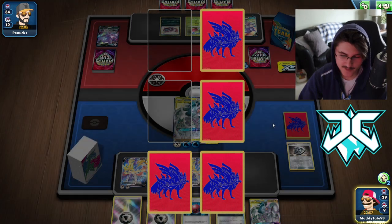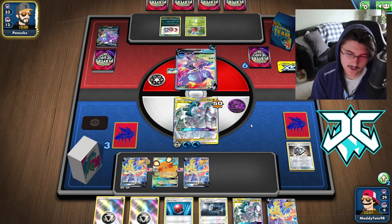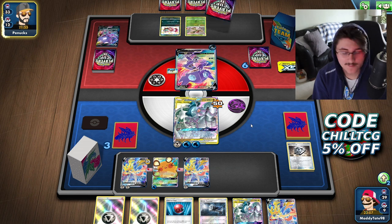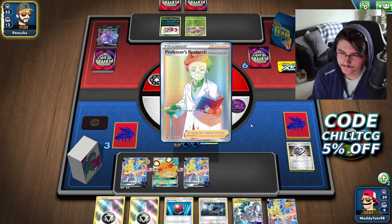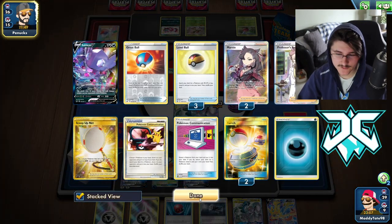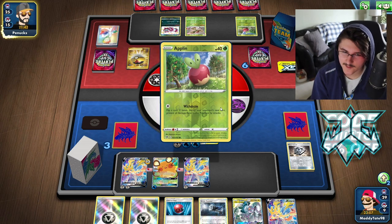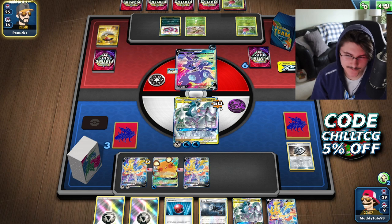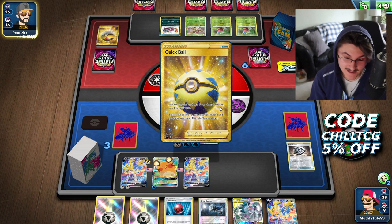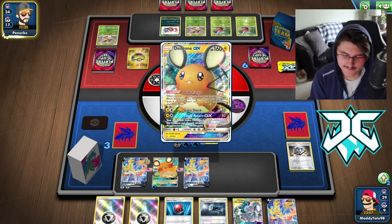He could KO our ADP, but we're just one Energy attachment away from KOing this Sableye. We're going to see another Research from our opponent — he discards Double Switch, so he's used two Switch cards and a couple draw supporters. Now we see the Level Ball, setting up his board with some Applins. There's not much he can do — he just has to hope he consistently draws Energies, that I miss Hammers, and that I don't get a good start. But all of those things did happen for us, and they tend to happen consistently with this deck.